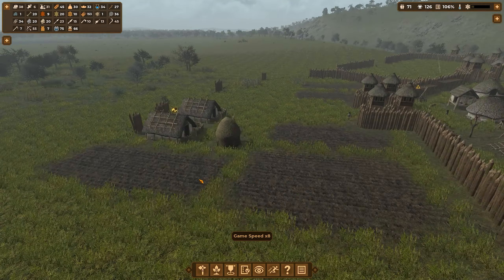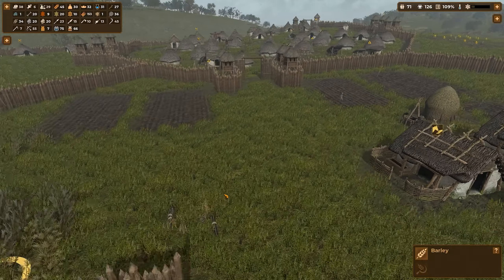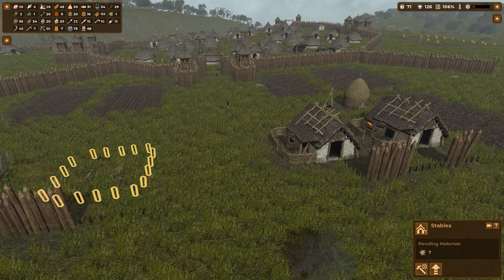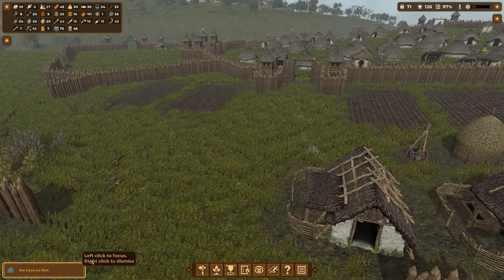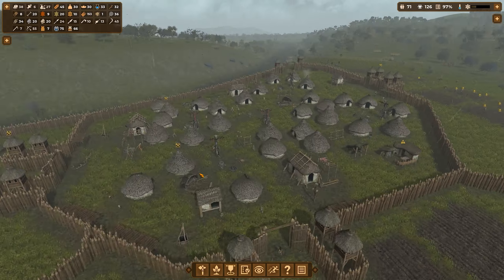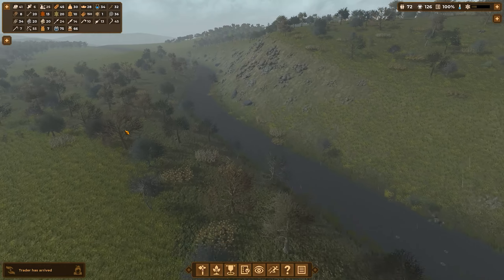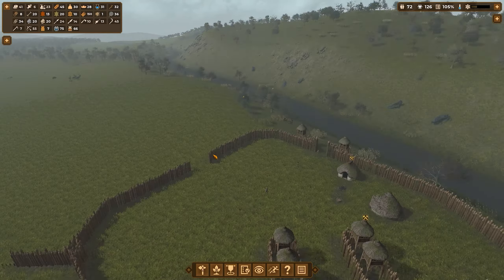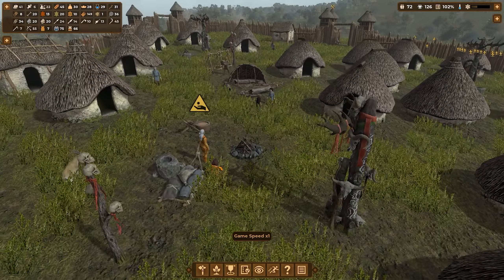We've got a little problem with stables, so we'll have to do the rotation trick again — move some sheep out and put a piggy in, just rotate the animals in and out. We have no flint. What happened to our flint? Did nobody go get flint? The thing is that everybody who went to get flint has died from either dehydration or starvation.